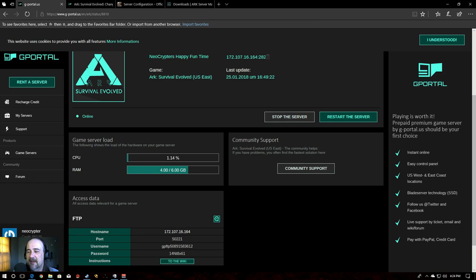I put out a server tutorial on how to set up a PS4 server on gportal a while back, and I've been getting lots of comments asking how to set up a boosted server, so that's what we're going to talk about today. This video is brought to you ad-free by gportal — if you're looking for a quality host, check them out. There's a link in the description that will save you five percent off your initial setup.